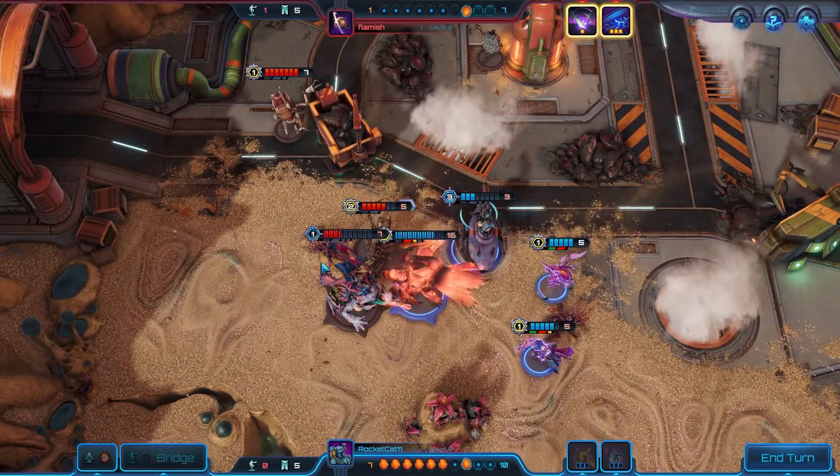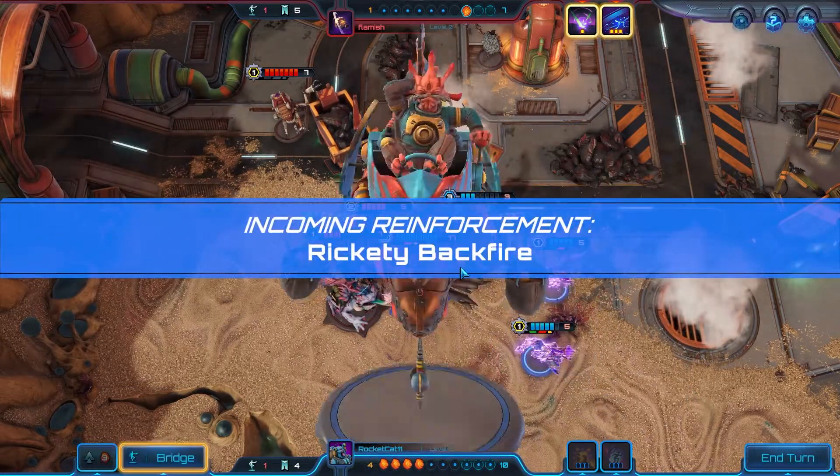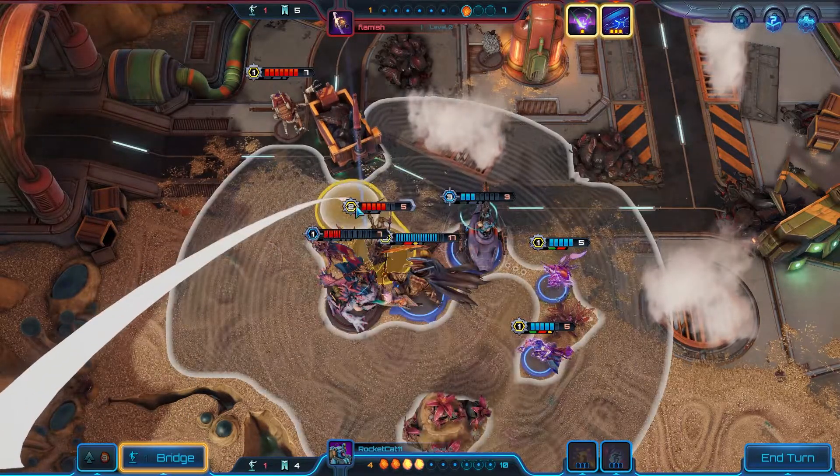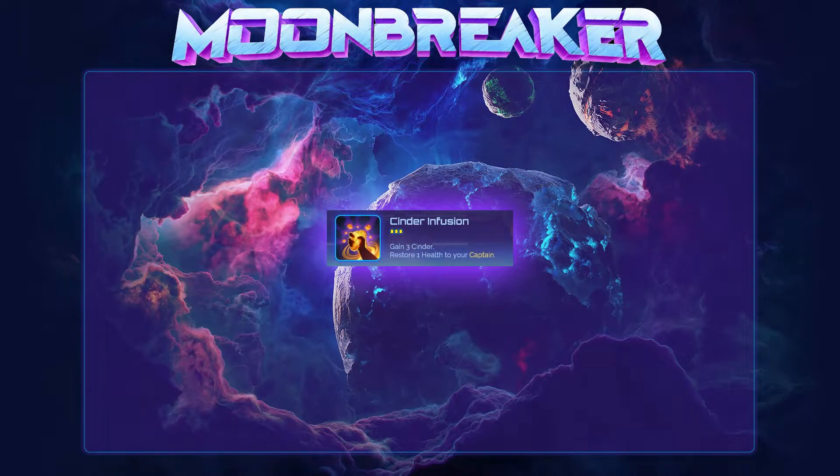The extra healing to your captain is nice and can come in clutch, but ultimately it's just a small bonus. Cinder Infusion is one of the best assists because of the flexibility it gives you to do whatever you want. Whether you want to deploy units, reinforce, or use abilities, Cinder Infusion has your back.